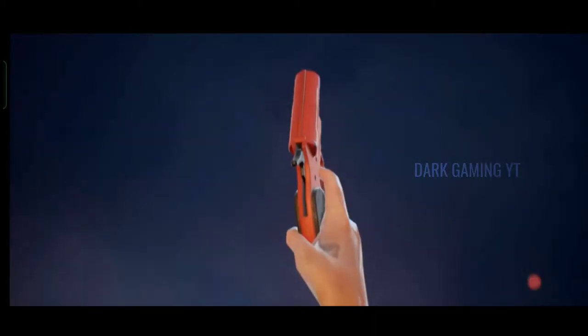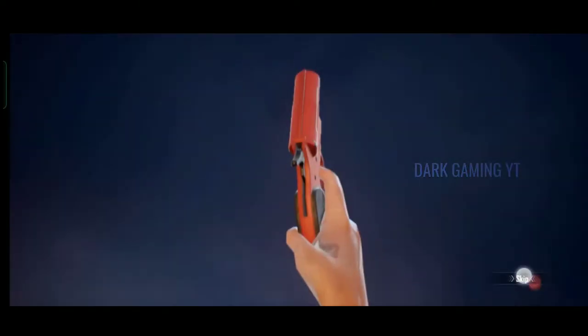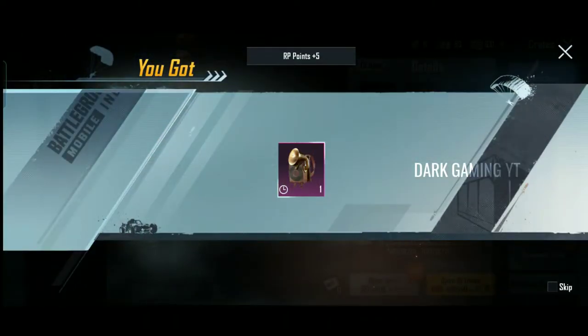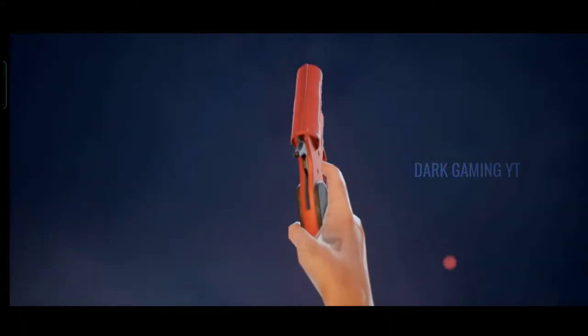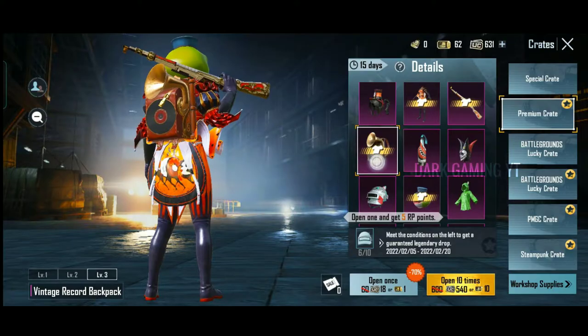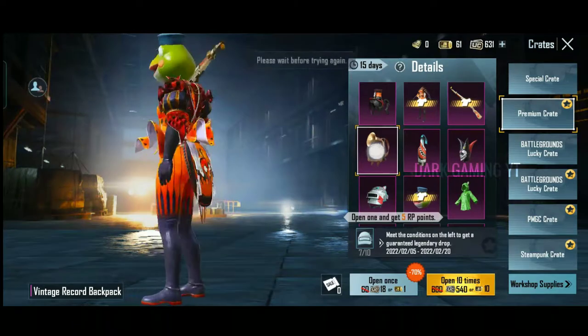You have to get an AKM skin. Next, you open it — there is a time-limited crate here. You have to open it. If you are working on the premium crates, you use the time limit — tap and tap. You have to open it and keep tapping.